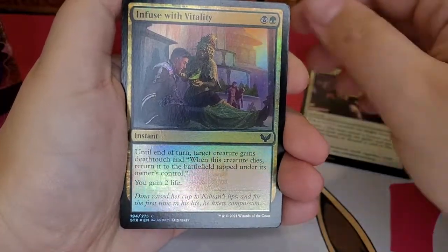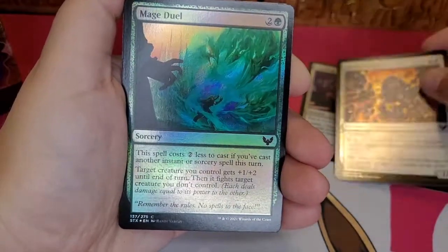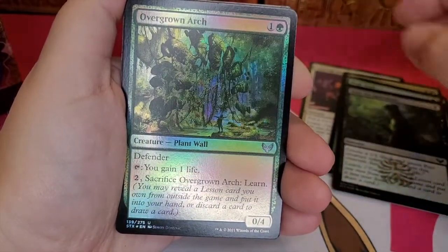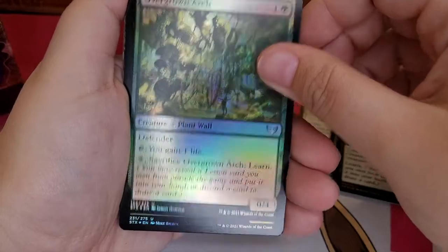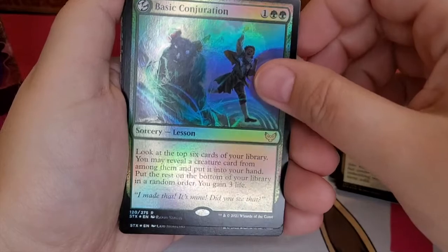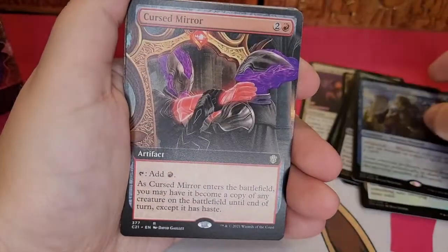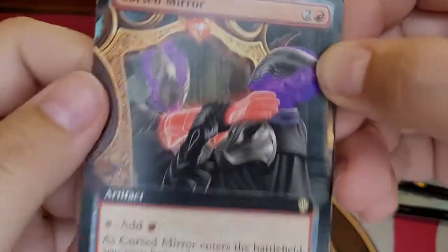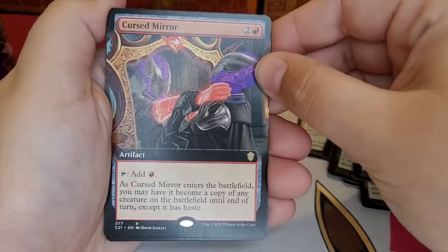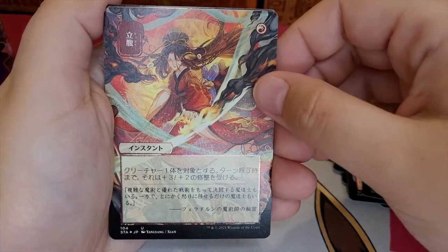Guiding Voice. Infused with Vitality. Stone Rise Spirit. Mage Duel. Hunt for Specimens. Overgrown Arch — that's a pretty card, I like that one. Silver Quill Apprentice. Basic Conjuration. Archmage. Cameratus. Cursed Mirror — I like the art on this card, it's pretty. It's one of the commander cards. Elite Spellbinder — oh, that's pretty, another pretty card! I love the Japanese alt.